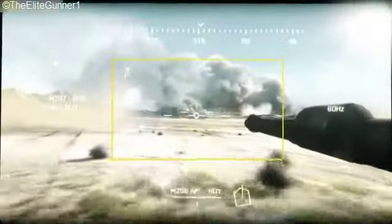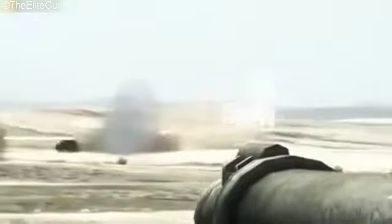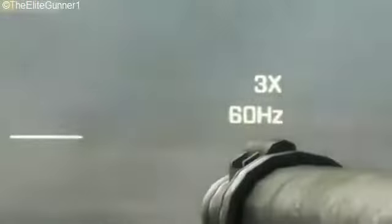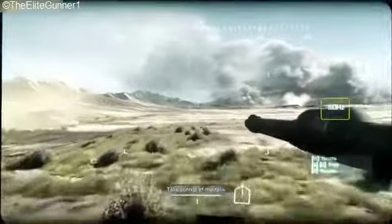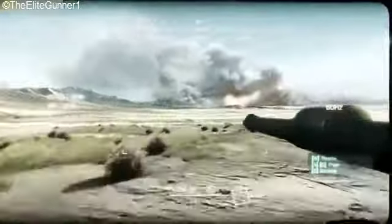In the middle, we have the Abrams' unique aiming reticle. When magnification is activated by clicking the right mouse button, there's an indicator on the right-hand side showing the current magnification — in our case, three times magnification. There's also a warning light that appears when the tank is taking damage. The indicator reading 60 Hz shows the screen refresh rate, but in-game it serves no functional purpose whatsoever.